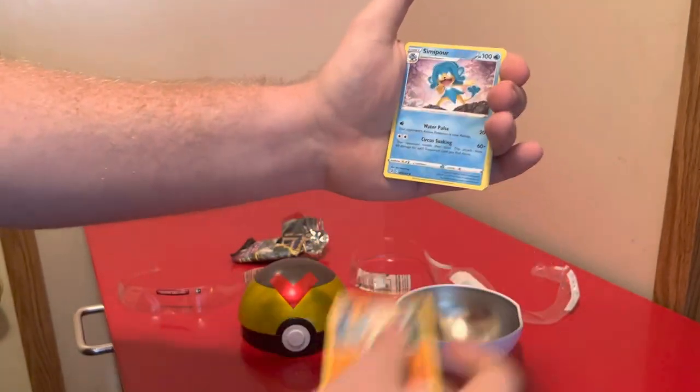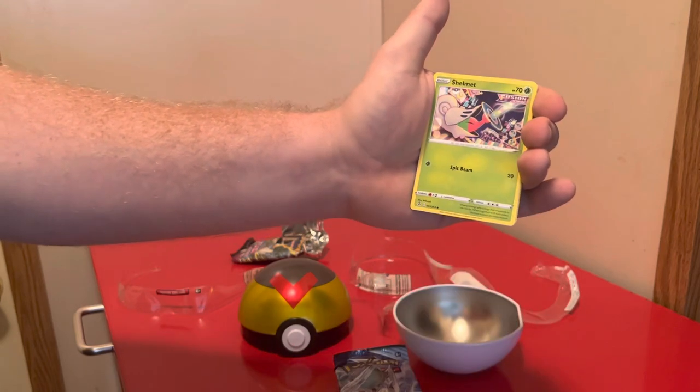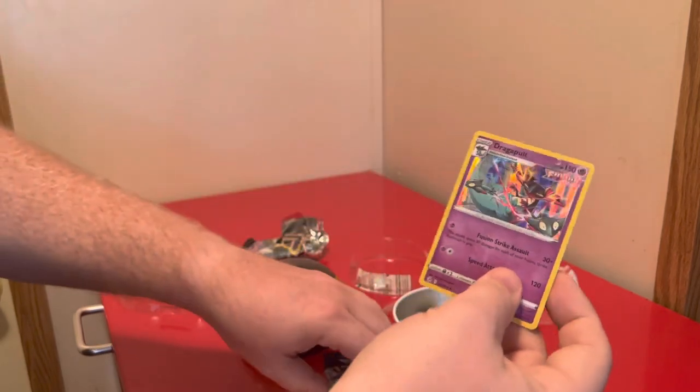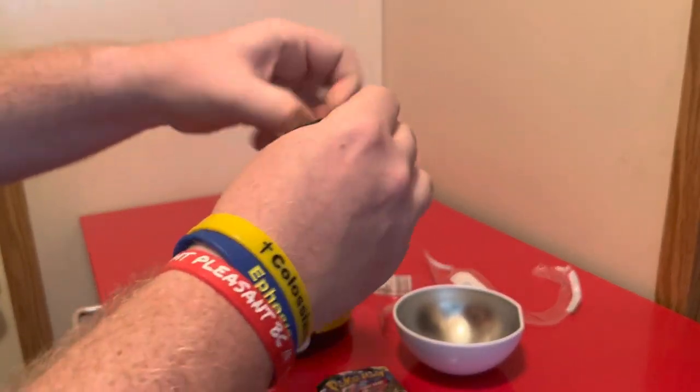Let's see if we can pull anything out. Fusion Strike first. Got a Pampor, got a Speaaks, got a Marshina, and a Hollow Dragon Pulse. Go Chilling Reign next and Evolving Skies last.